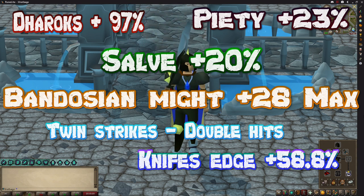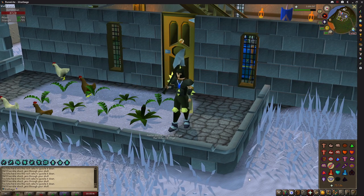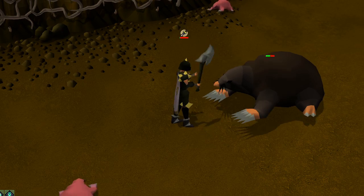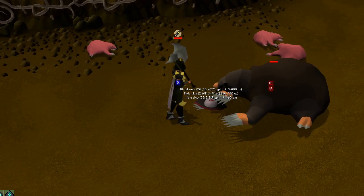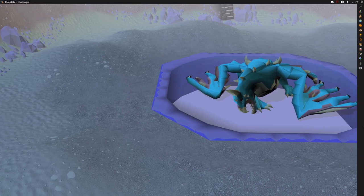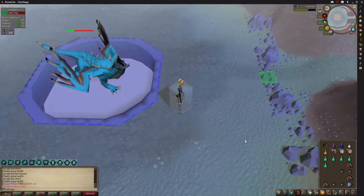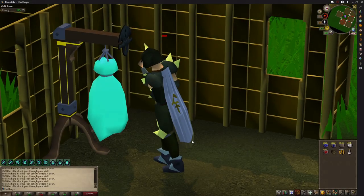Before I test what the absolute max of this thing is, I didn't do all of that work not to have a little bit of fun first. One hit the Giant Mole! Those were fun but they don't have high enough health to hit my max on, but there is something that does and it's also undead so I get the 20% Salve Amulet boost. 173! And I'm not even at 1 HP — I've still got 35 hit points left. So it's time to find out what the actual max hit of this thing is.